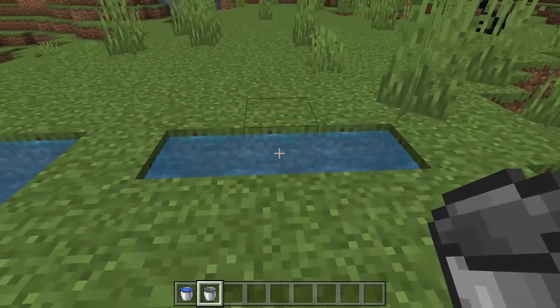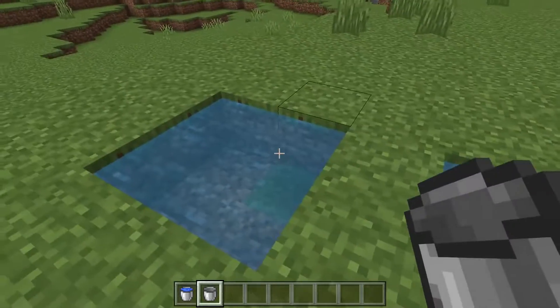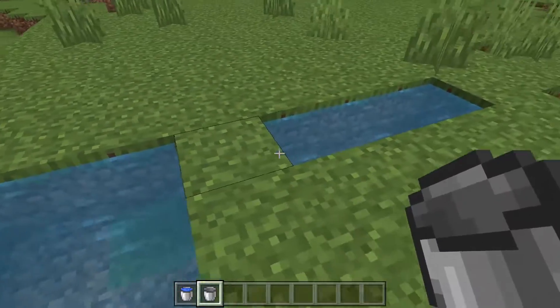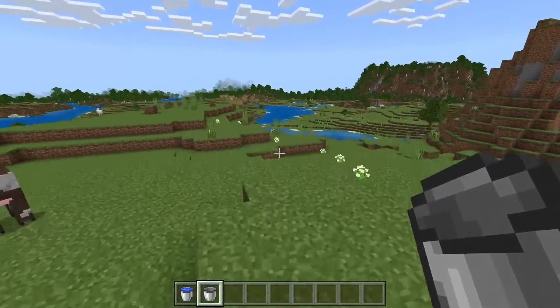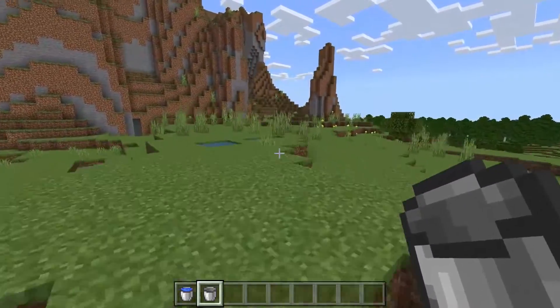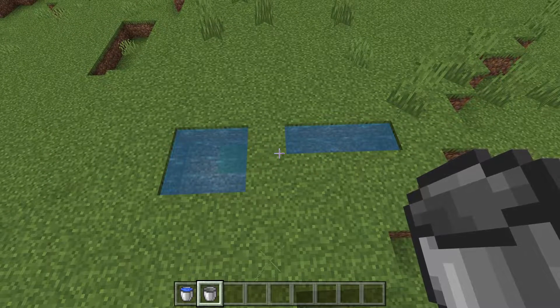So yeah, those are two ways to create infinite water. You can just keep on grabbing from them. It's nice — that way you can put this next to the farm you're building, or anywhere that you need a lot of water. You don't have to go running back and forth to the river, heading all the way down the hill and back up. So yeah, that's a short one today. I hope you enjoyed and I will see you next time.